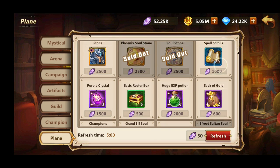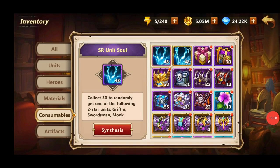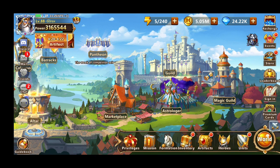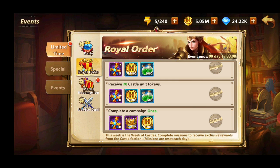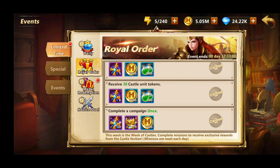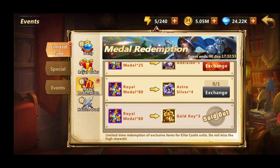In the Plane shop you basically want to buy the awakening soul stones for units you need to upgrade. All these faction boxes you should keep for the faction event - there's a Castle unit event going on right now. If you pull 20 units during these events you get eight medals, 5,000 gold, and 500 experience. It's not much really, but you need those Royal Medals because you can exchange them for whatever you want - I always buy gold keys and Astro Silver. There's no point opening faction boxes whenever you get them; always keep them for events to benefit the most.